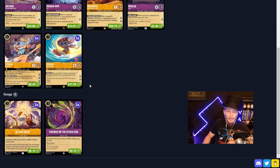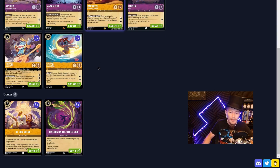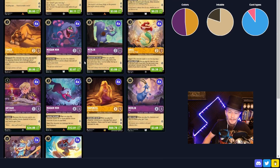Outside of that, we're going to try some other little stuff. I think it might be neat to potentially bounce an Ariel or a Rapunzel and get more value from the healing. Not sure how effective this is going to be in this deck, but it's something I want to try out. Pretty straightforward little list here — let's jump in and see if we can't pick up a few.